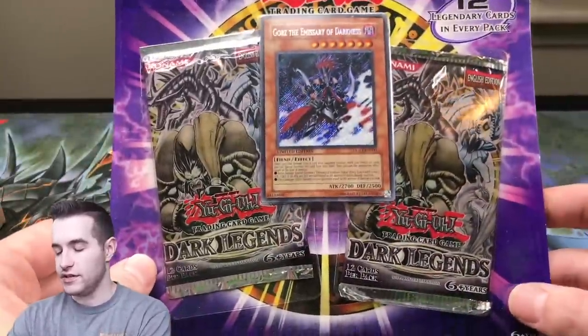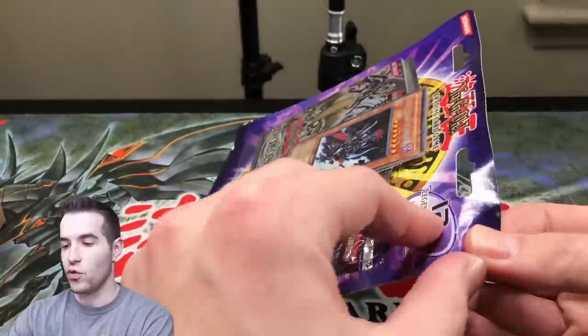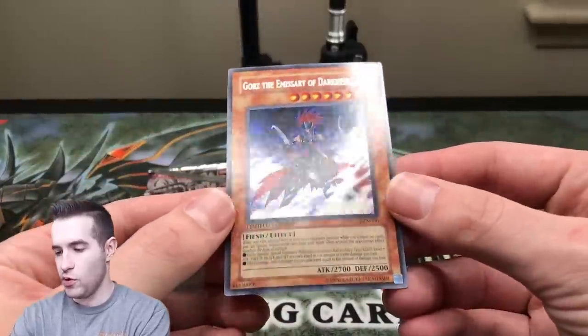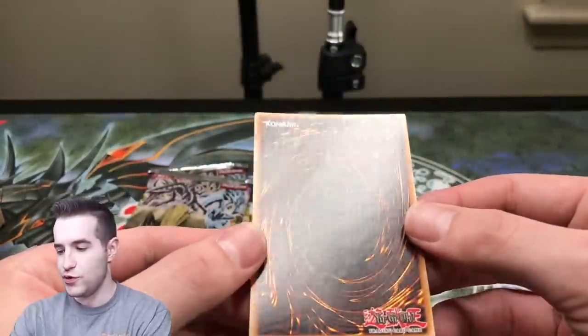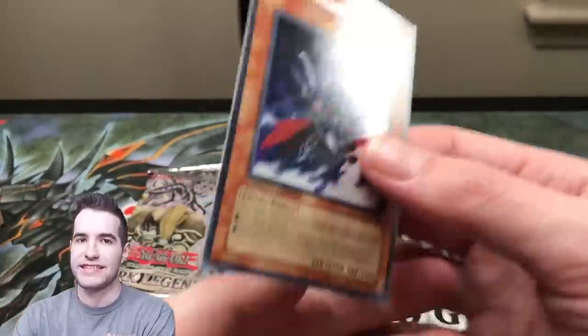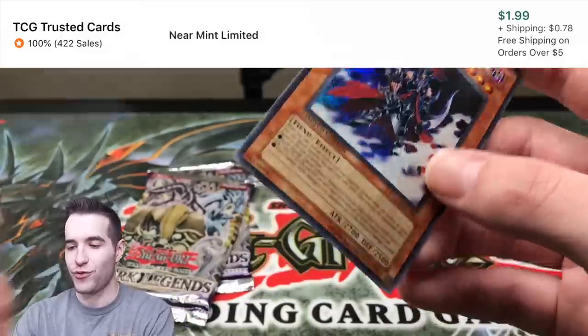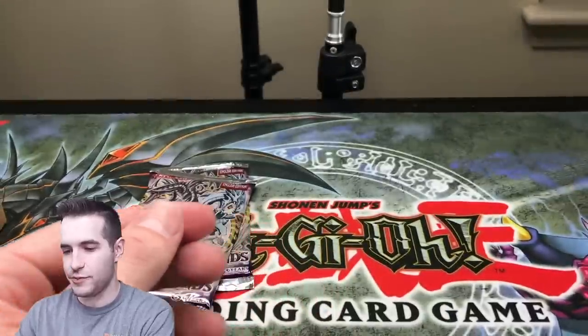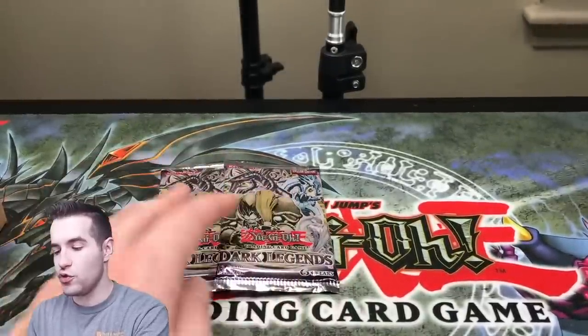Let's open up this Dark Legends blister. We got a Gores Emissary of Darkness — we finally got that out. The Gores promo looks not too bent actually. Normally these things are absolutely crazy bent because they're in these weird blisters, but that's actually not that bad, so that's pretty good. Then we have two Dark Legends packs.